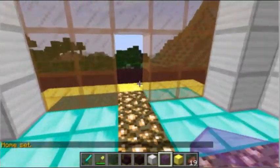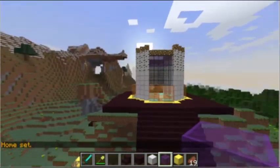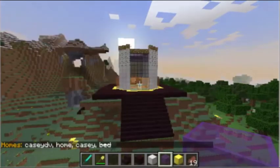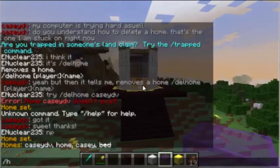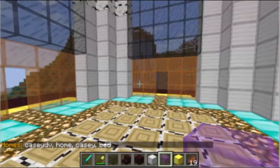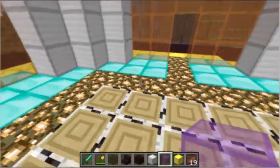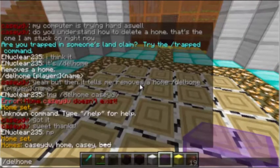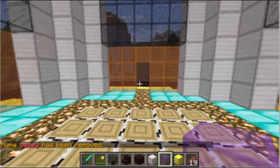You can set as many homes as you'd like and name them whatever you want. Once your home is set, if you go outside and want to teleport back, type /home and the name — for example, /home Casey — and it'll bring you right there. To delete a home, type /delhome and the name of your home, and it's been removed.